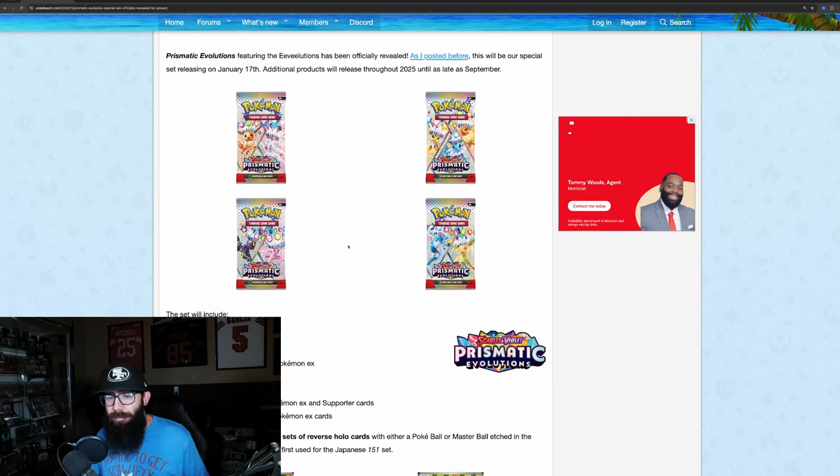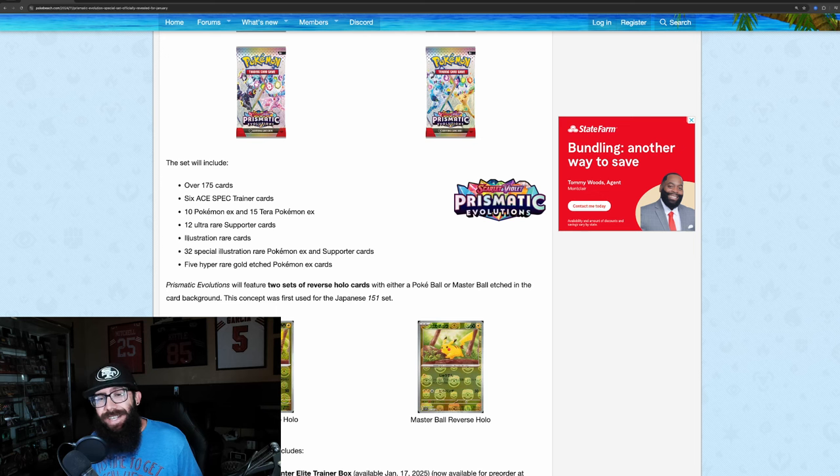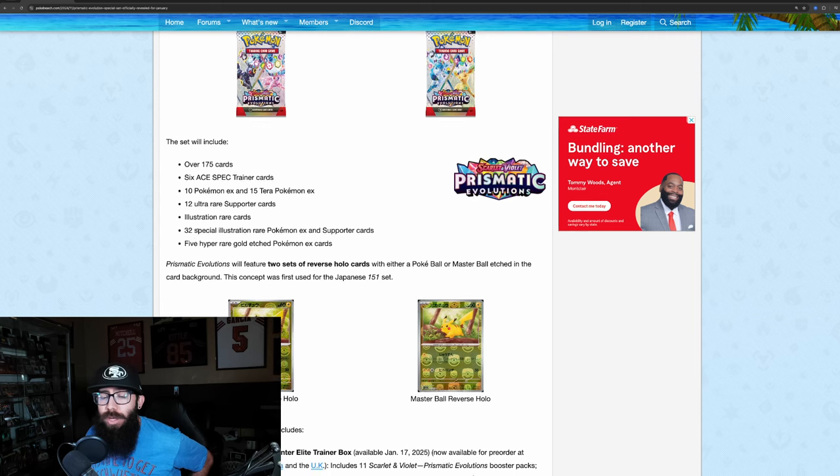This is going to be a pretty big set — over 175 cards, 6 Ace Spec cards, 10 Pokemon EX, 15 Terra Pokemon EX, 12 Supporter cards, Illustration Rares — we don't know how many — and 32 SIRs. That's pretty big.